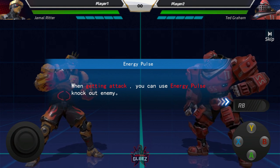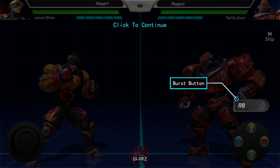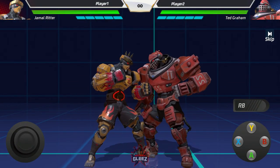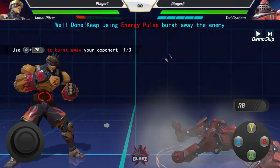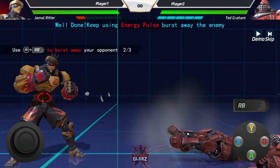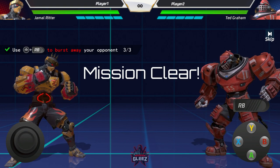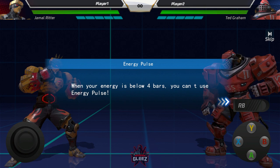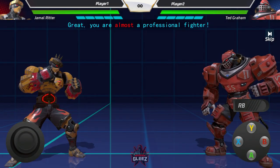When getting attacked, you can use the energy pulse to knock an enemy down. It costs four bars of meter, which is a lot, but it's a get-off-me move. It basically pushes them all the way out, giving you space. You can set up zoning, or set up punishes as they come in. It allows you to get space, but it comes at a high cost of four bars.